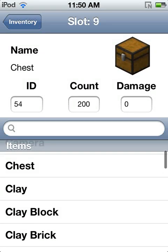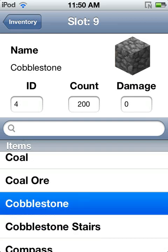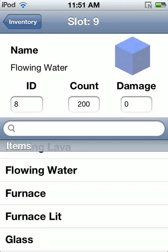You can remove the mobs, glass plate, random seed, size on disk, platform. I don't think you can change the platform because this is only for iOS, and flowing water.